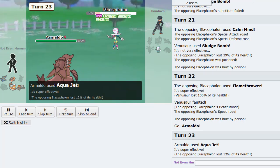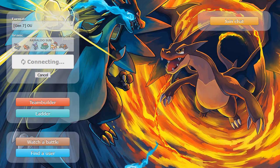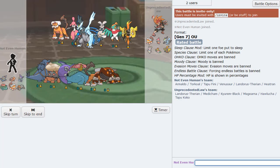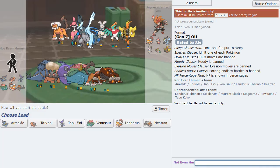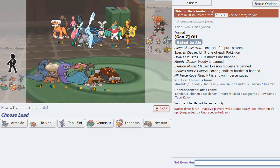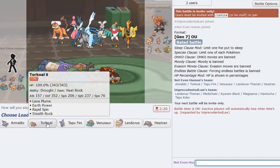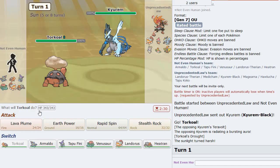It is Armaldo — nice, excellent, fantastic! That is what I like to see. Onto the next game — a pretty standard squad. How do we win? Armaldo can probably... I don't know how we're going to check Hawlucha but we can sure try.